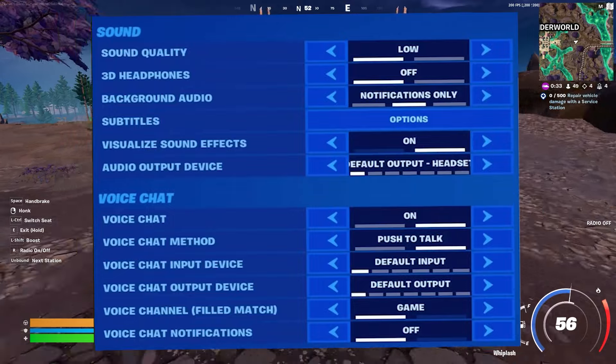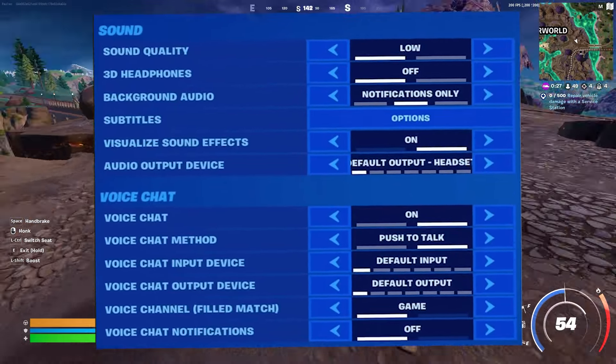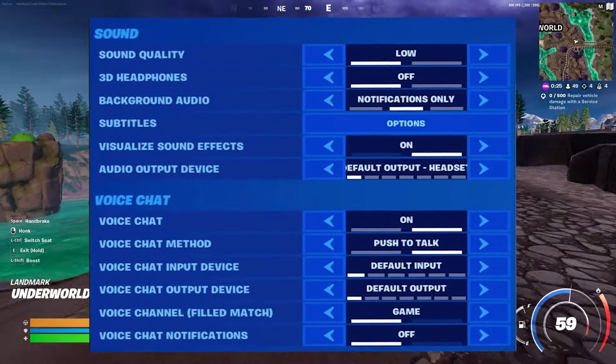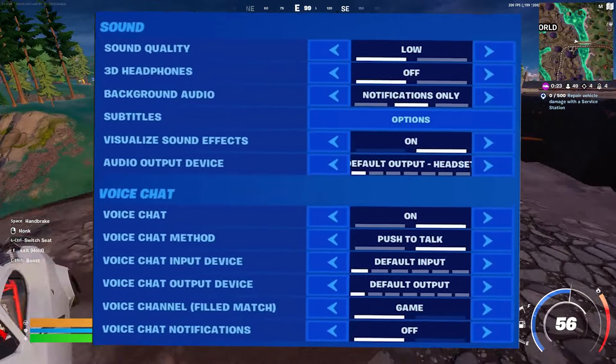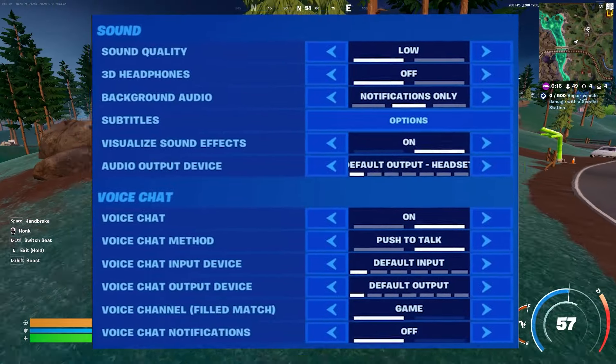For the audio output device, he uses his default headset. For the voice chat, which is on: voice chat method is push to talk, with default input and default output for his voice chat. The voice channel for fill the match is set to game.